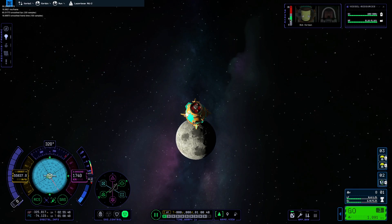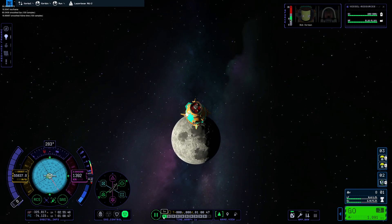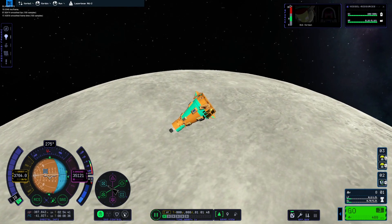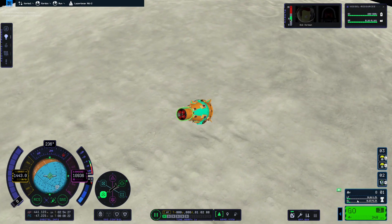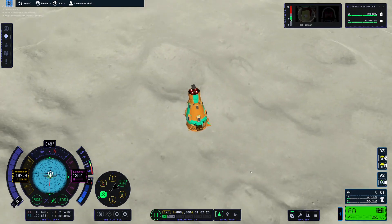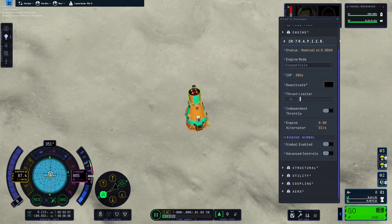You can visibly see at 1x speed the Mun getting closer. We need to slow down. We burned the other half of our fuel, so we need to leave about 30 to 35 percent. We need to turn the thrust limiter down to like one percent.